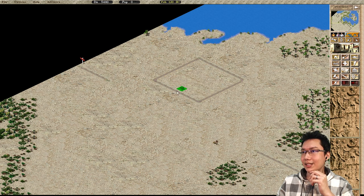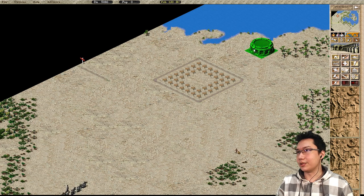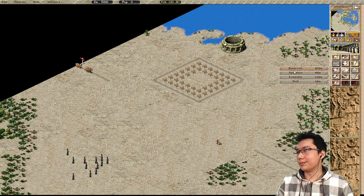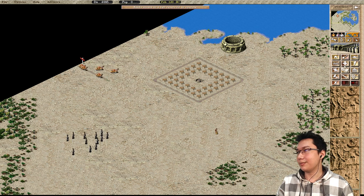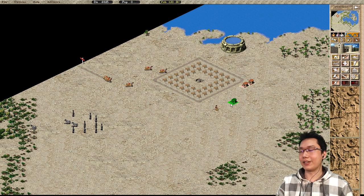Here's a 7x7 block. We're gonna put down some houses here in a standard 7x7 block fashion. Let's put down a reservoir and get a fountain right in the middle. And as I said, this is a desert map, so let's go ahead and put down two prefectures.